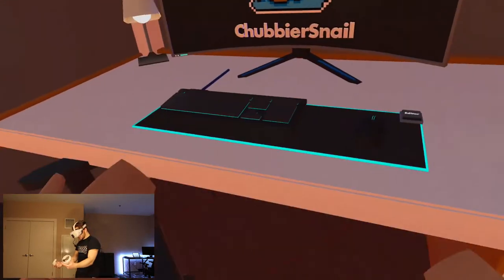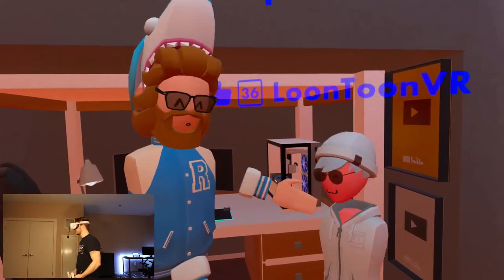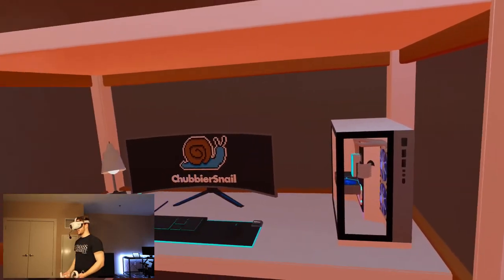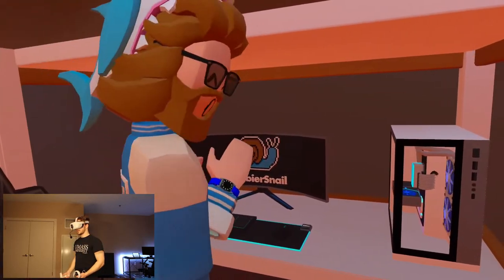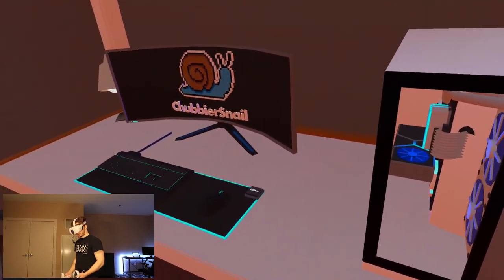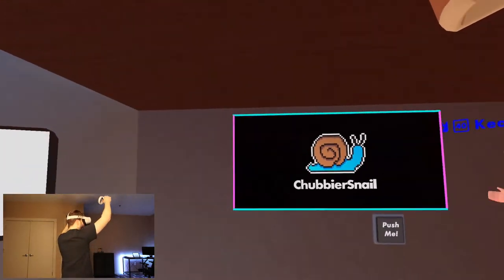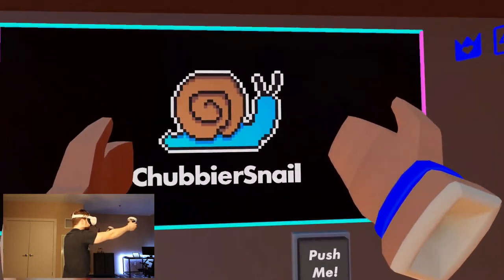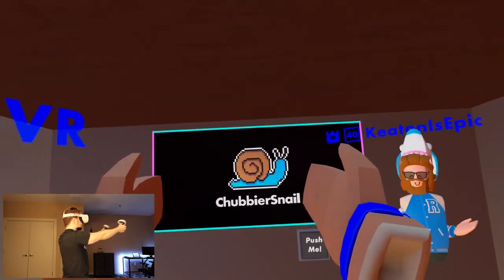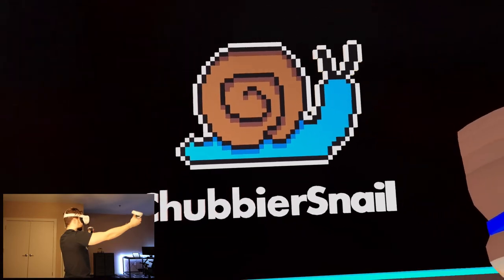"Oh my God, it's your gaming setup! Chubby — that's your surprise that I told you about. You have your go-to super play button." Now, let's say you want to edit a video — you see that button? It says 'editor.' Click it. It's a green screen! It even says this. Oh my goodness, that logo is so sick — you have the 8-bit snail. Keaton, this is amazing, man. If you can shade it to look even better.